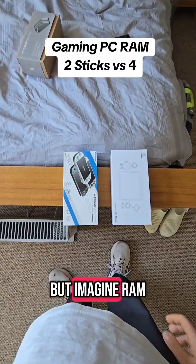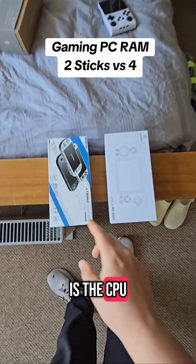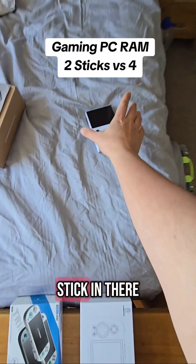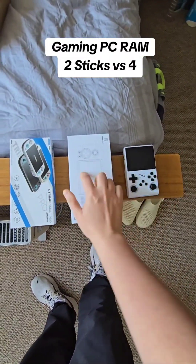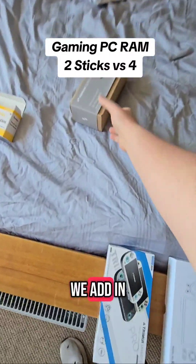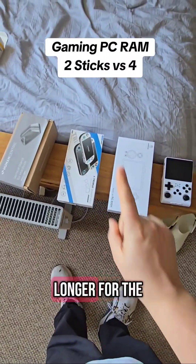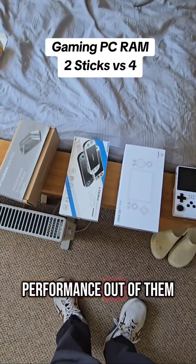This is kind of a crude way to do it, but imagine RAM sticks — my finger is the CPU and I'm communicating with two of them. I can talk to the two of them a lot quicker if there's just two. But then let's add a third stick in there, and it takes a bit longer to communicate. Then when we add in the fourth stick, it takes even longer for the CPU to read these RAM sticks, and you're not getting as much performance out of them.